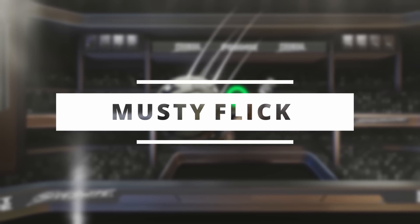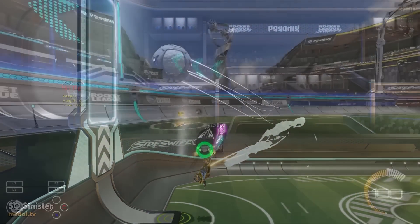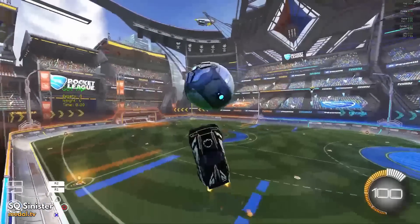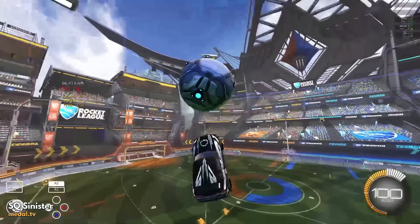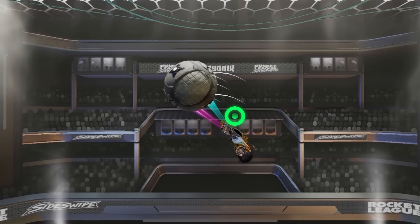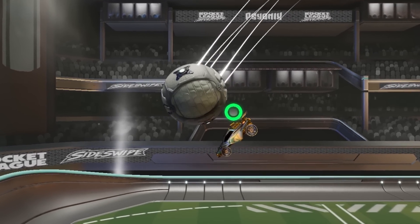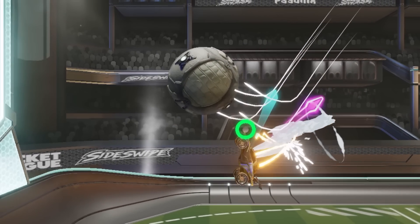The Musty Flick is a mechanic in Sideswipe that takes its name from a Rocket League mechanic of the same name. In Rocket League, it's where you dribble the ball, then jump, aim forward, and do a backflip to flick the ball up. And in Sideswipe it's basically the same thing, but instead of a backflip, we use a neutral jump followed by a manual flip.